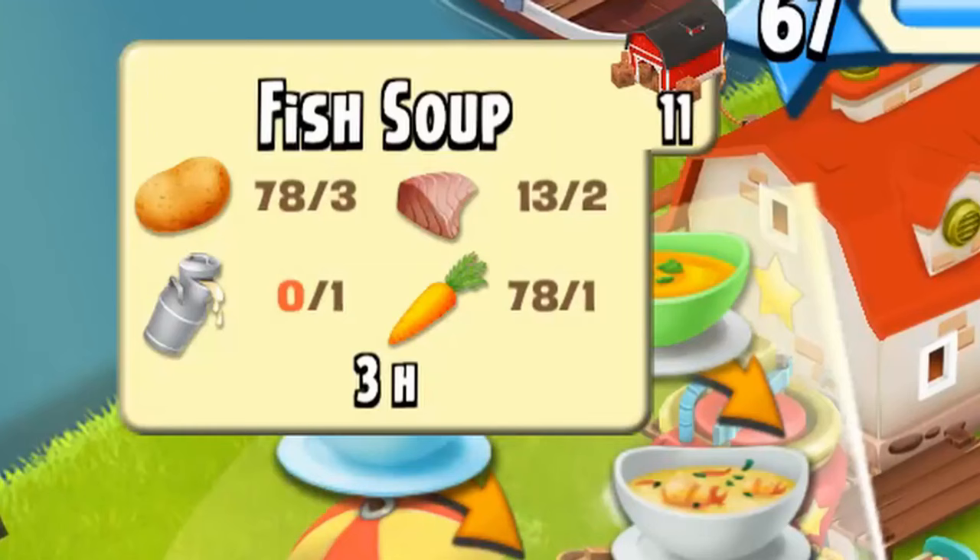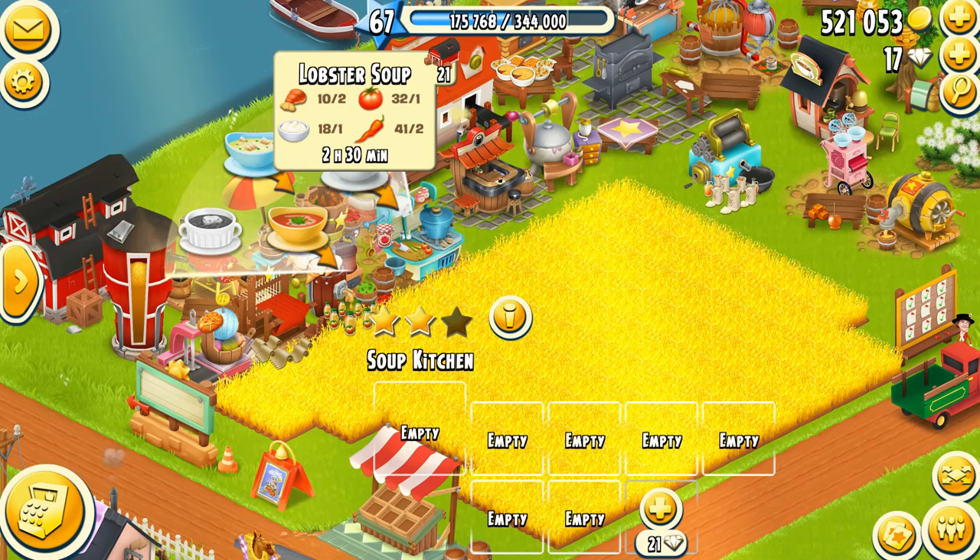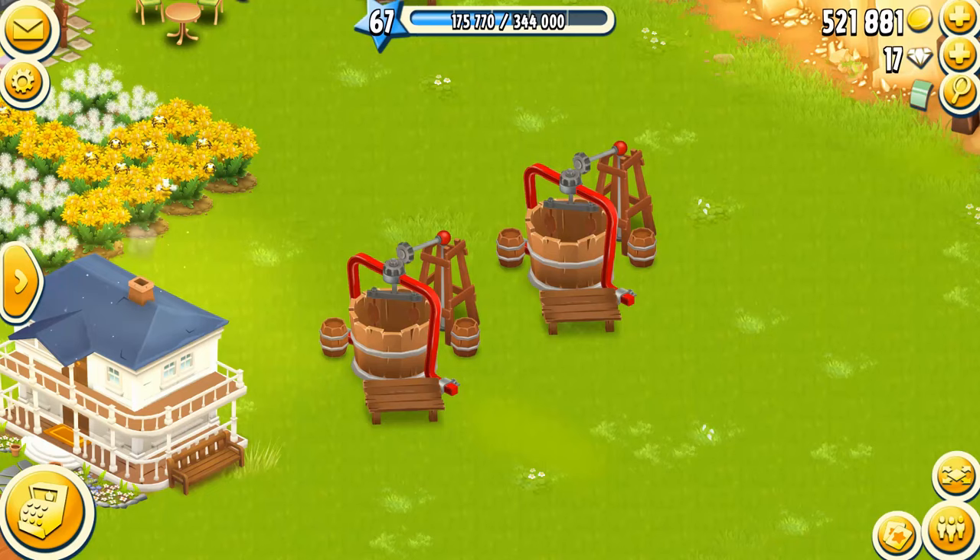For production buildings, the number at the top right-hand corner indicates the amount of that specific item you have in your barn. It's a useful way to know what you're lacking and helps you keep track of what you need to produce.